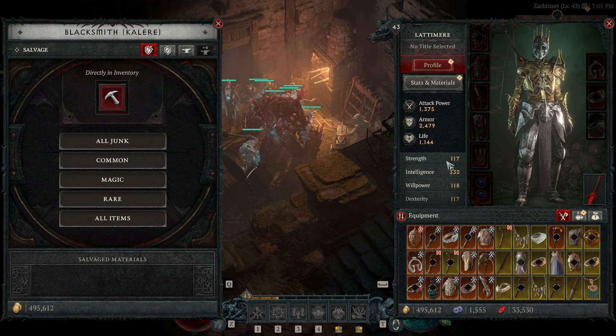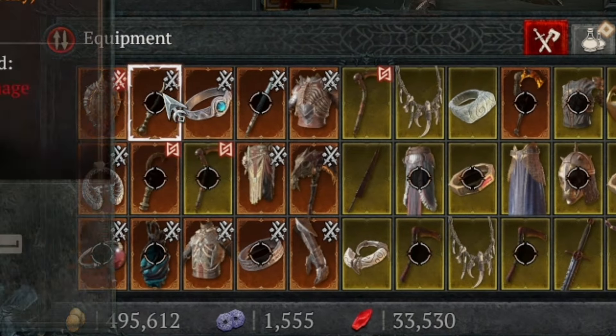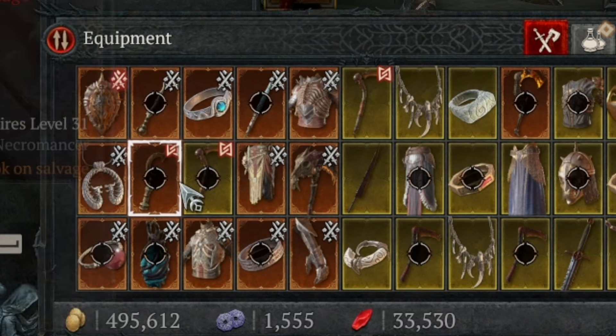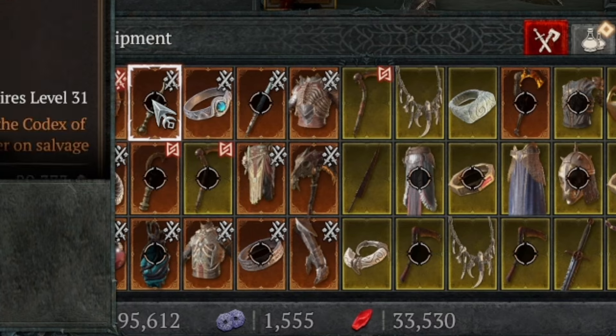These symbols have different meanings and there are two types. There's crossed swords and then there's a kind of weird zigzag pattern. First, the white crossed swords — all that means is that it unlocks a new aspect in the codex when you go to salvage it.